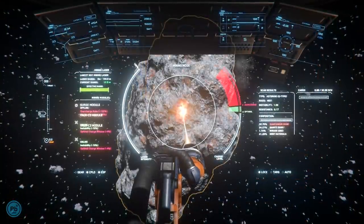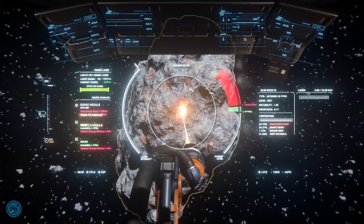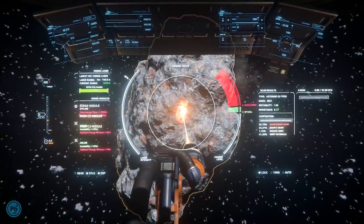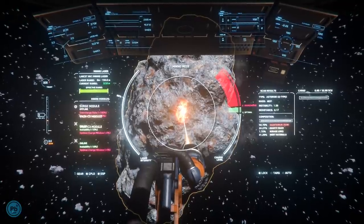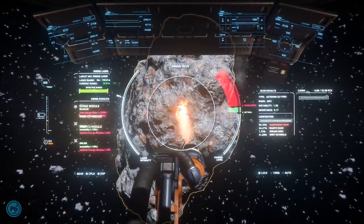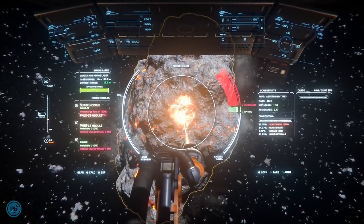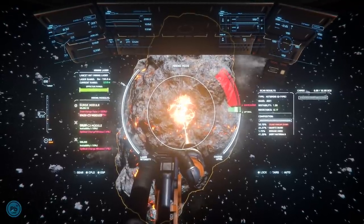Next, the Surge module. If you don't have one of these, it may take 10 minutes for the rock to heat up enough to reach the green zone, and it'll feel like it'll never reach that point. The Surge module will drop that baby right into the green for you. I prefer to lower my laser power to about 65% and then press Alt+1 to fire it — bam, in the green. Now just adjust power and hold. The catch is the Surge module has five charges, and once that's done you have to replace it.